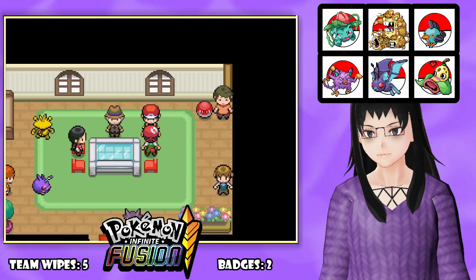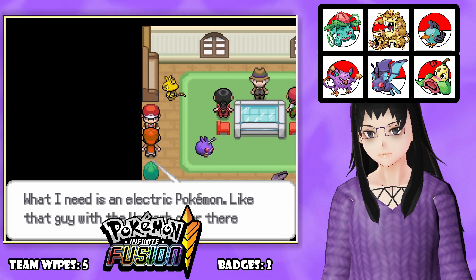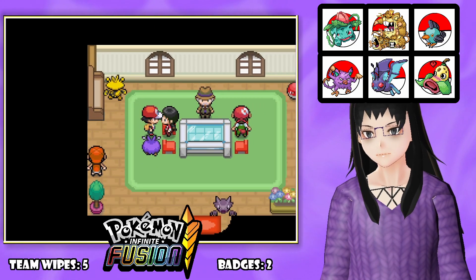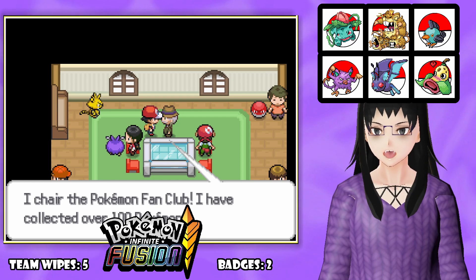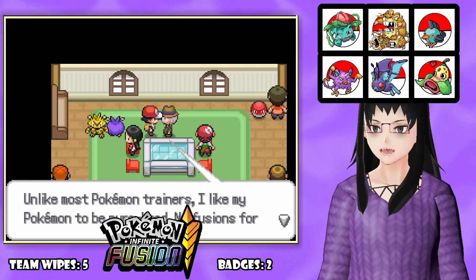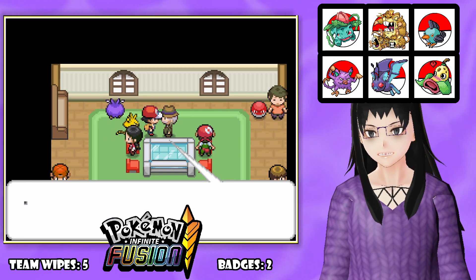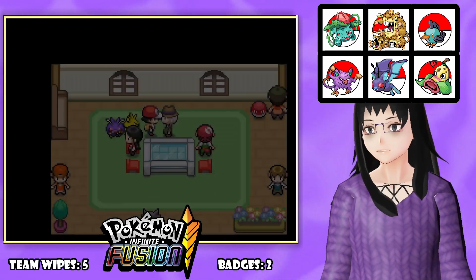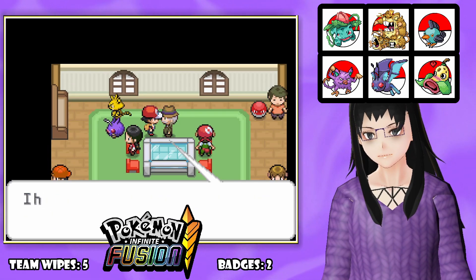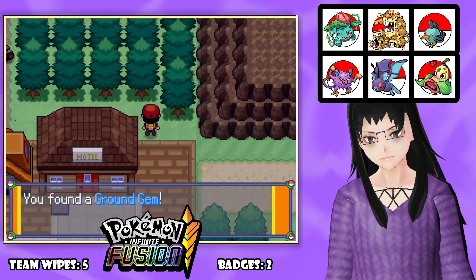The Pokemon Fan Club chairman says he's collected over 100 Pokemon and would like his Pokemon to be purebred - no fusions for this old man. He gives us a Bike Voucher after listening to him talk about his Rapidash. Thank you for that. Also found a Ground Gem - that could be good.